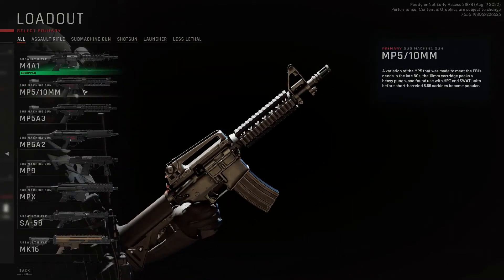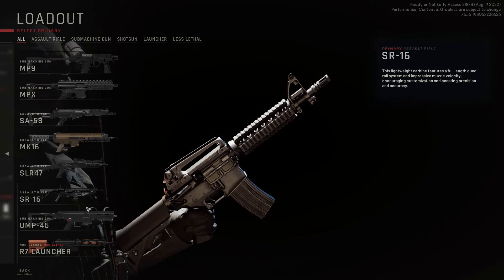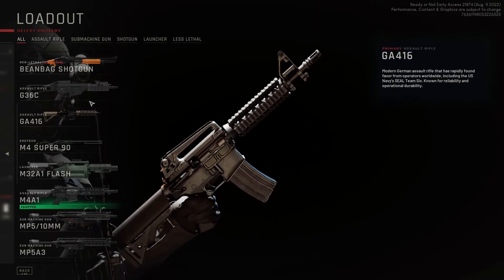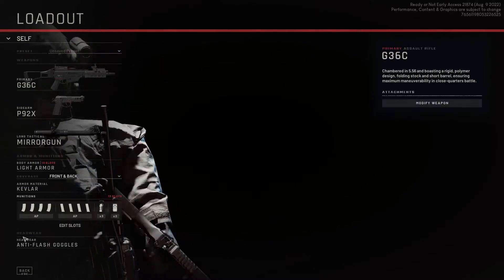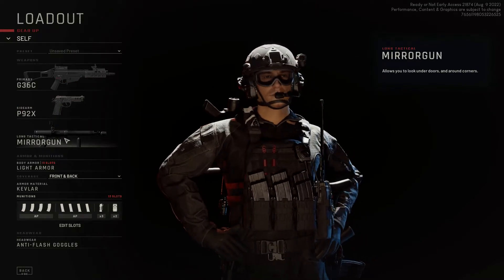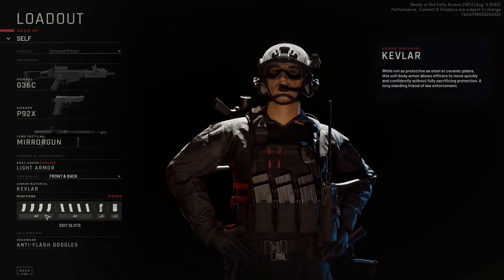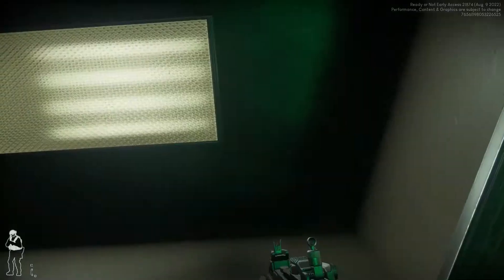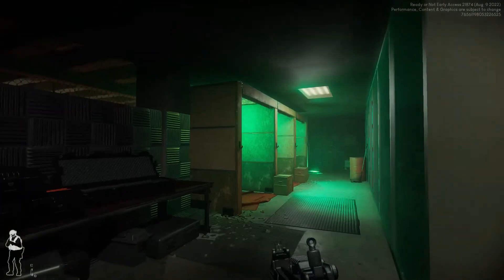Mirror gun — I did watch one review of this, and this mirror gun is something you can use to look under doors with. Forget about it, let's just try to get into a mission.